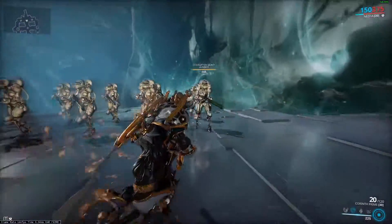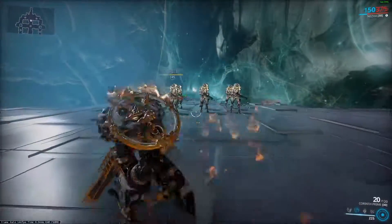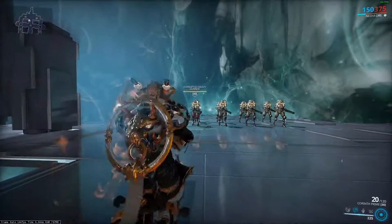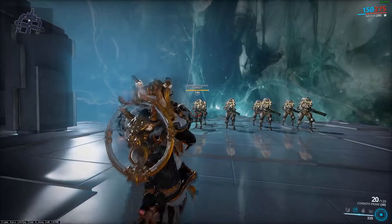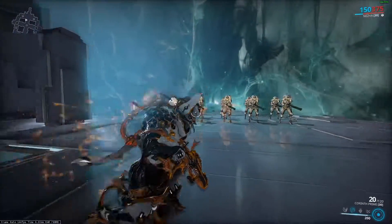By default, the chakram has the ability to bounce between five enemies — it can hit five enemies per throw. However, it does have the standard really bad glaive logic. If you've ever used a glaive, you know these things are in general not very reliable to bounce around. It can hit five, but in practice — it hit two and then flew way over there.